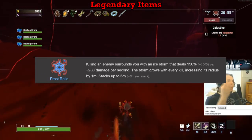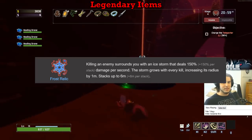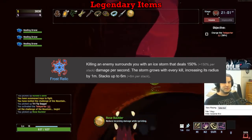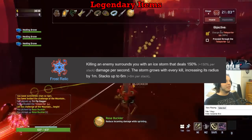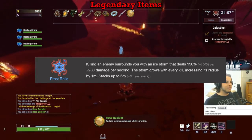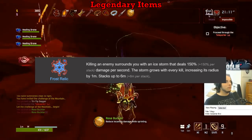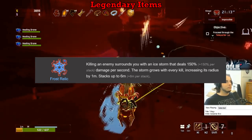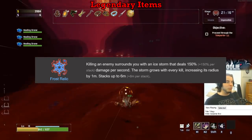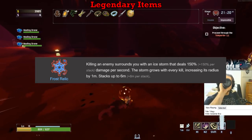Frost Relic gets a D. Frost Relic is the polar opposite of daggers. Yes, it was buffed in the most recent patch, but they could make this thing do 10 times its current damage and I still wouldn't pick it up. The fact that it can explode clay pots and barrels next to you means that if a situation ever happens where two exploding things are near you and you're like 60 minutes into a run, chances are you're dead because they do a lot of damage. I'd rather not pick up an item that kills me, so D tier.